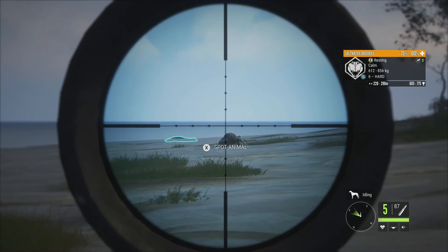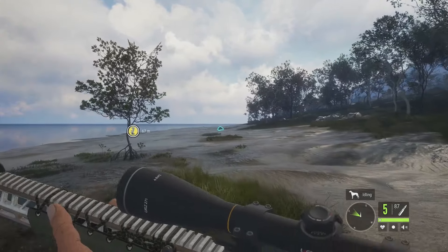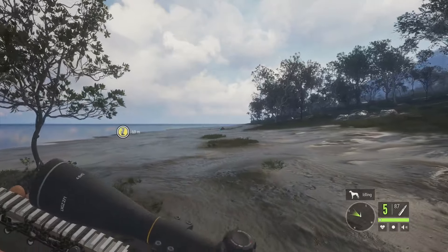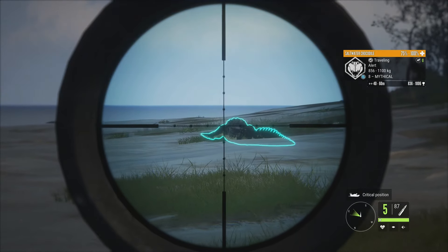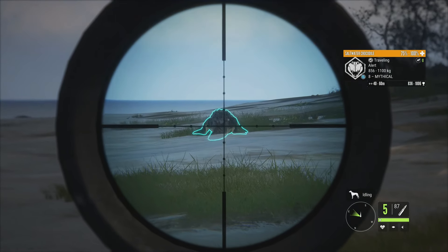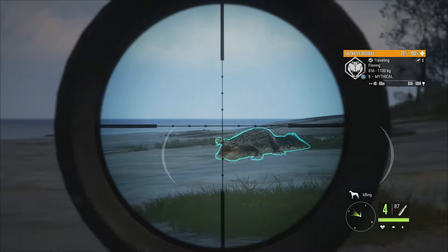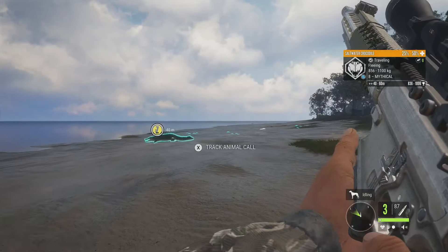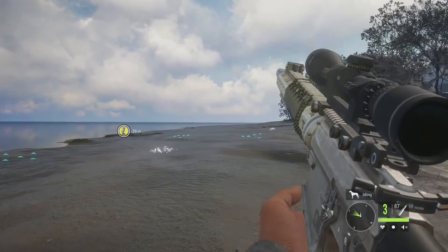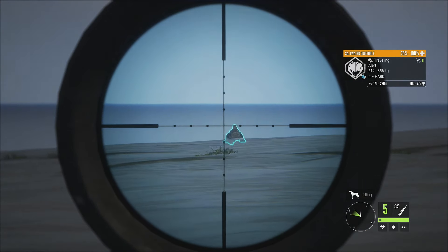We've got a level six over there, 605 to 775. Most of the time I will just get them to go alert — if they're facing away from you and you get them to go alert, they're going to flip around and give you a shot. I usually don't worry about going for neck shots unless it's just the best shot possible. We can get into a lung right there, then they run straight for the water so you can get a second shot. Let's see about getting this level six as well.